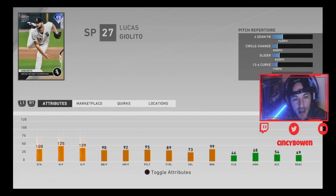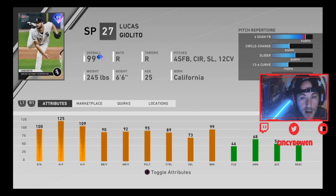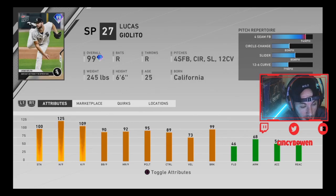Let's look at him and debut him. First, let's get into his pitches: a 94 mile an hour fastball, an 80 mile an hour circle change, 85 mile an hour slider, and a 79 mile an hour 12-6 curveball. Pretty good mix. Over the attributes: 100 stamina, 125 hits per nine, K per nine 109, walks 90, home runs per nine 92, control at 89, velo at 73, and break at 99.